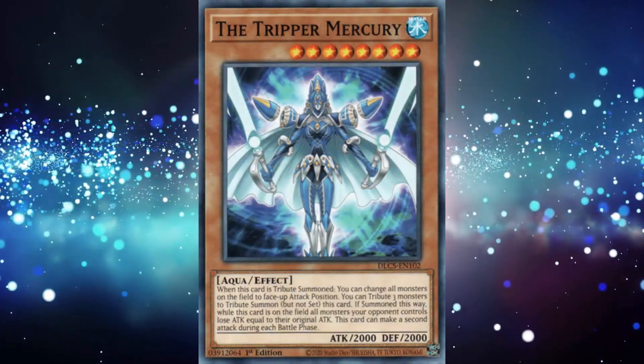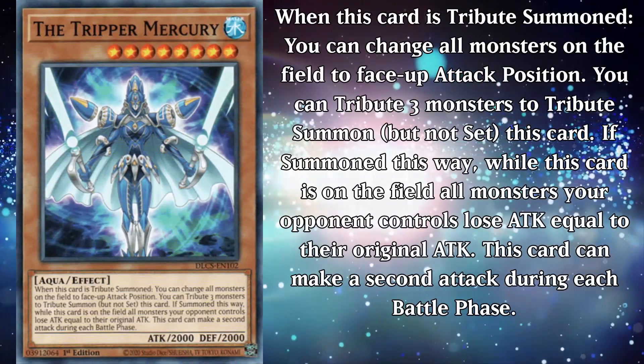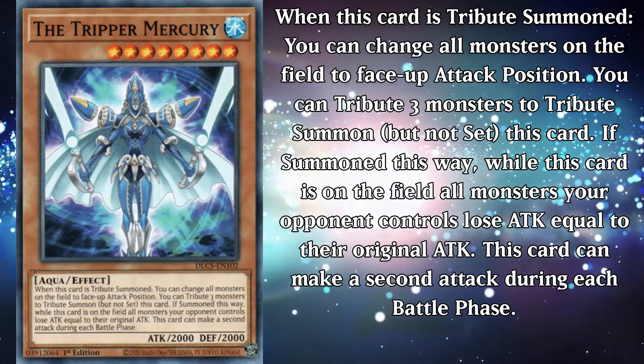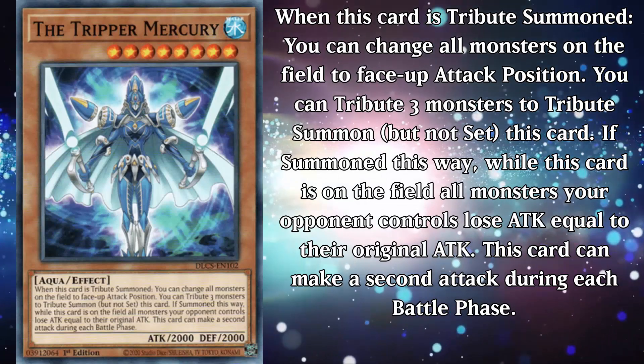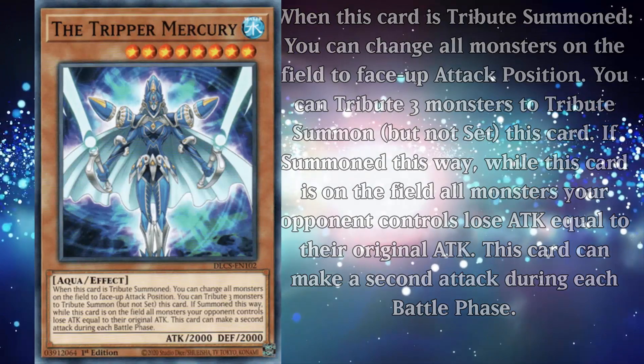The Tripper Mercury is a level 8 water aqua monster with 2000 attack and defense. Its effect reads: when this card is tribute summoned, you can change all monsters on the field to face-up attack position. You can tribute 3 monsters to tribute summon, but not set, this card. While this card is on the field, all monsters your opponent controls lose attack equal to their original attack. This card can make a second attack during each battle phase.